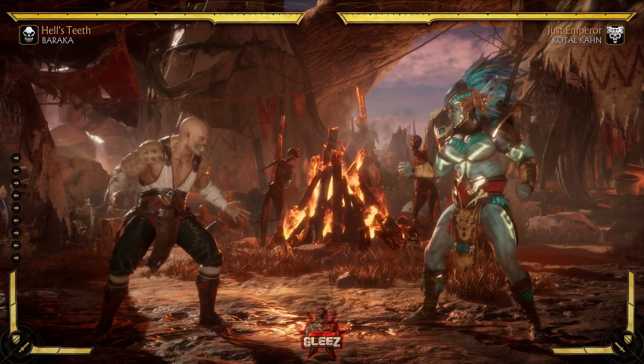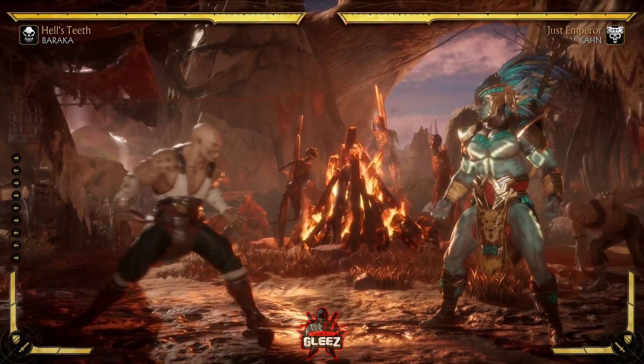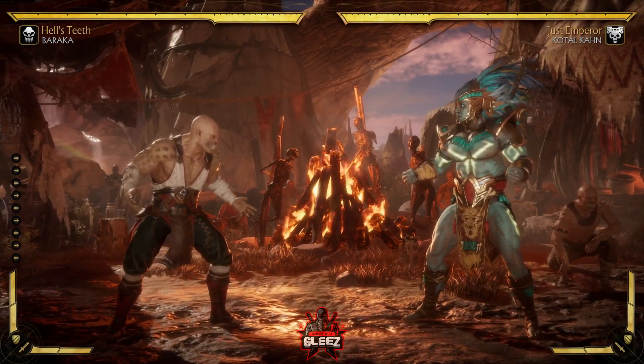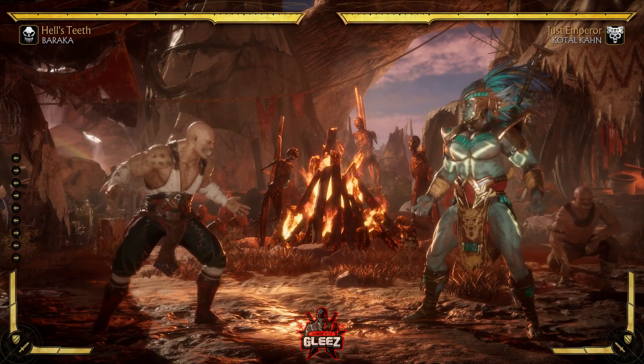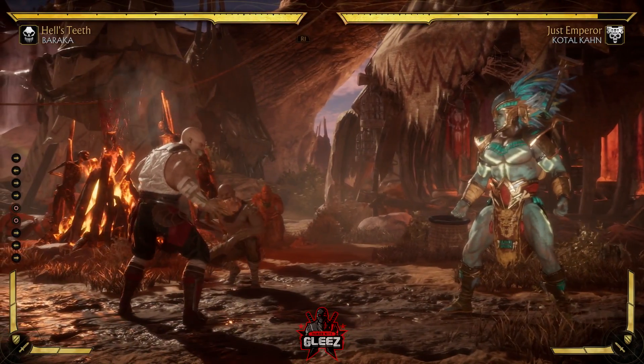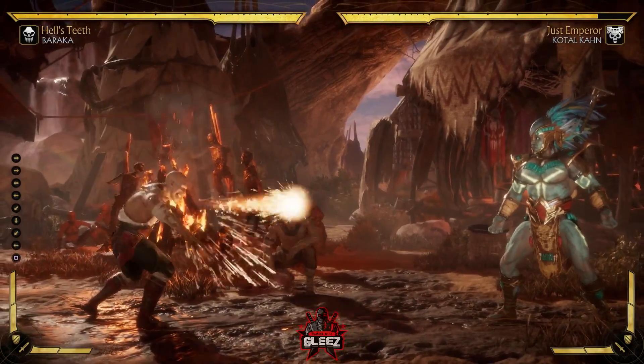When we come up with a game plan for any character, one of the first things we want to understand is the spacing at which we want to play. For Baraka, he thrives out of the range of most characters but in range of his forward 4-4. His forward 4-4 is going to be the staple of this character, as well as the zoning.